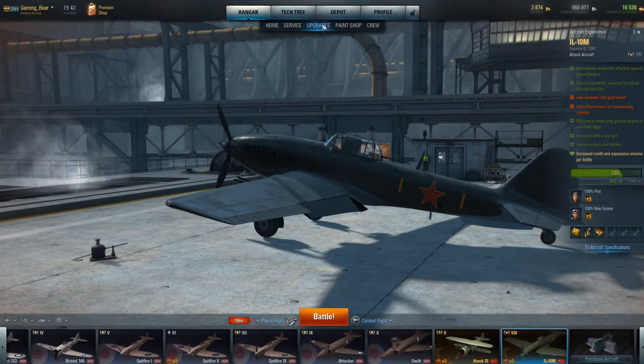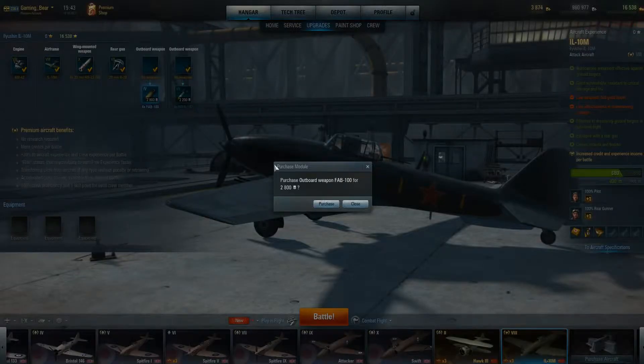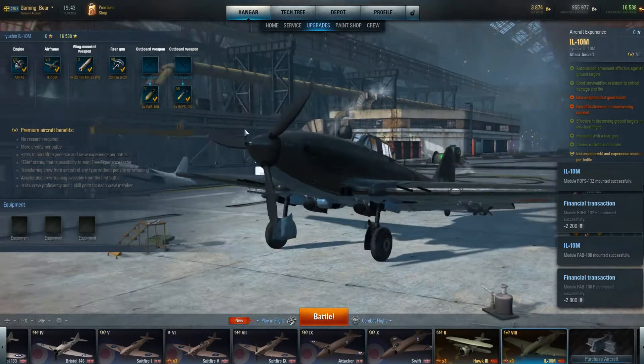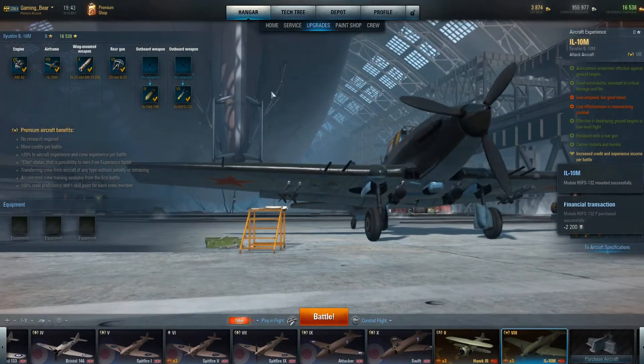Let's have a look — are there any upgrades? Yes, you've got additional bombs. No weapons otherwise. Let's mount the FAB bomb and rockets. Let's mount the rockets. Oh yes — that looks good!